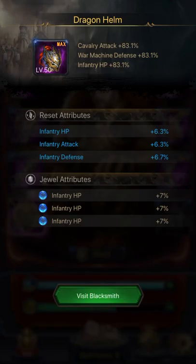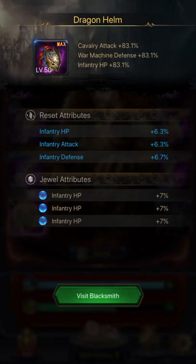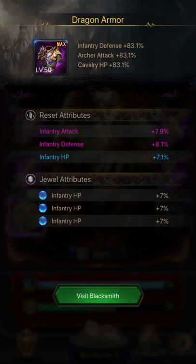If you see the Dragon Helm here, it's the same — Infantry HP 7% and the reset attributes on blue. And this one is the one I have better luck with. My Dragon Armor is Infantry defense, Archers attack, and Cavalry HP. I have two reset attributes on purple. That's pretty good, actually. I'm proud of it.